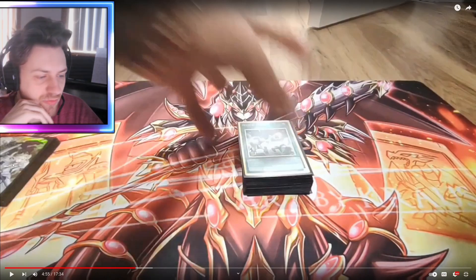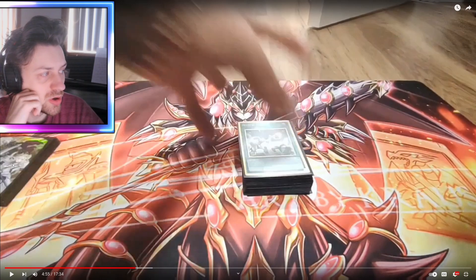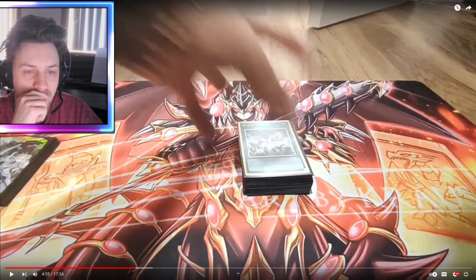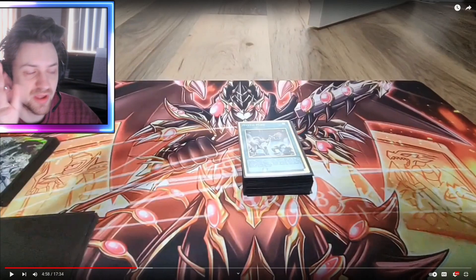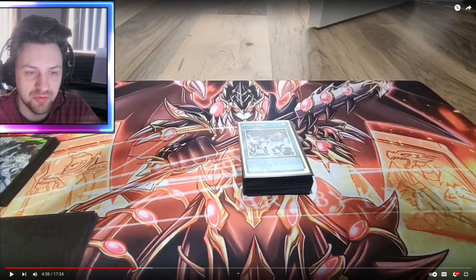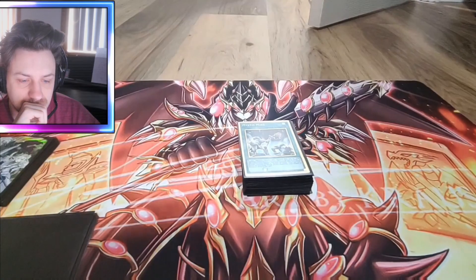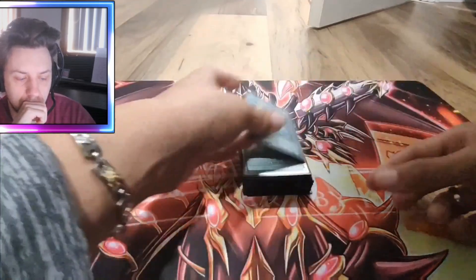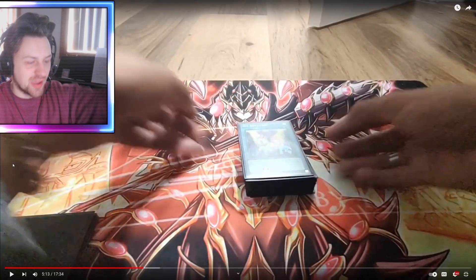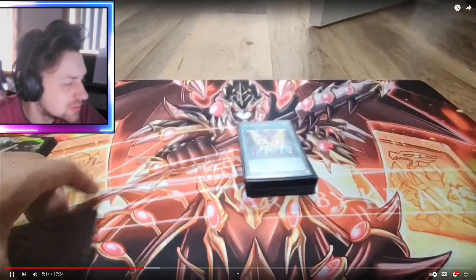Terraforming and Mystic Mind in here. I hope there's a Metaverse and maybe Set Rotation — I think Set Rotation is really good too, because we have enough Field Spells to facilitate it. You just give your opponent Salvation or Village, and you get yours. You really want Mystic Mind because if you open the Field Spell you want to give to your opponent, just go for Illusion of Chaos and put it back on top of your deck. Give ourselves Secret Village of Spellcasters!